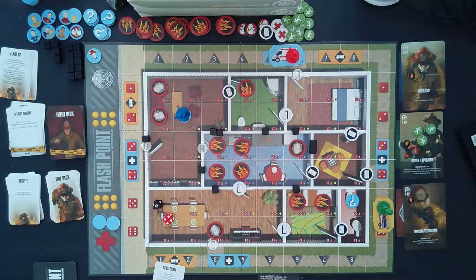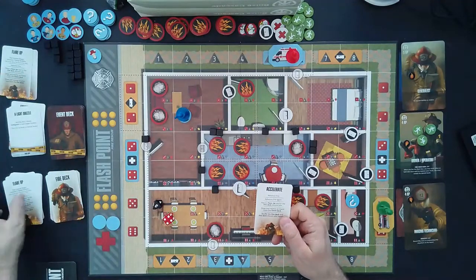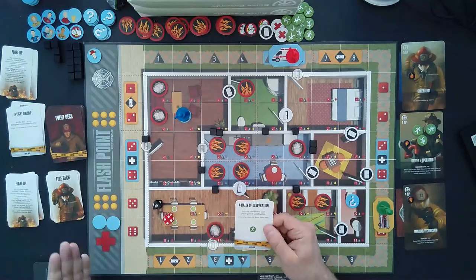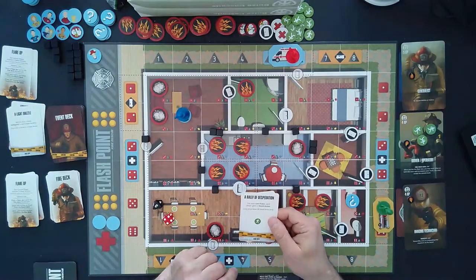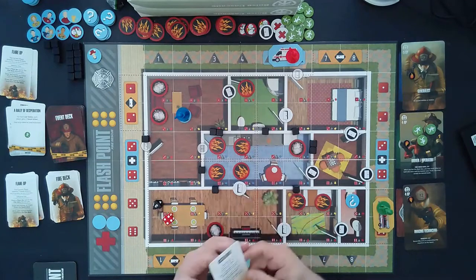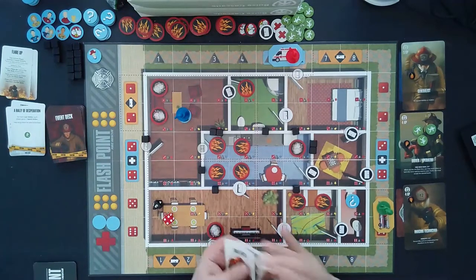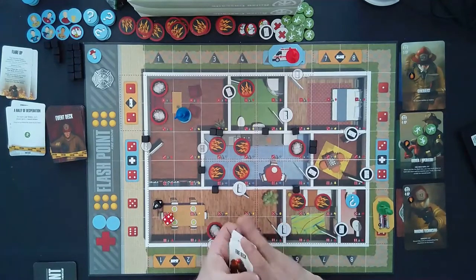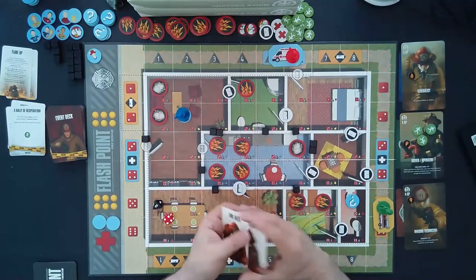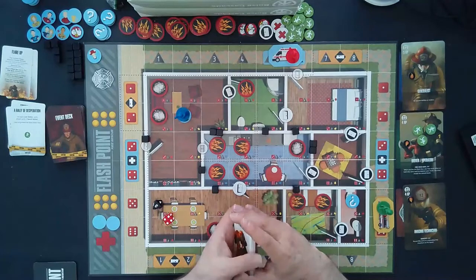We grab flare up card number four and put it into the deck. We draw an event card for each lost victim — well, we haven't lost any victims yet. Each player gains one saved action, so nothing happens there. We shuffle the fire deck and discard pile back together. This is getting scary — we've only saved one victim so far and we have four out of six flare-up cards in the fire deck. Not a great start to the game — that's only turn four heading into turn five.